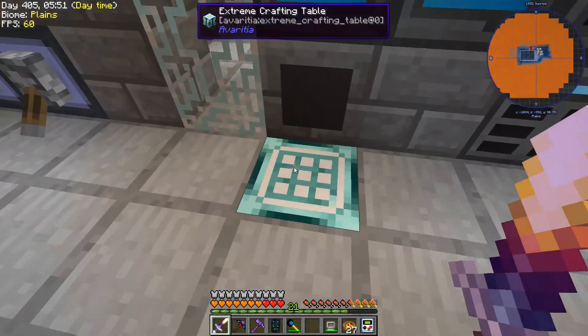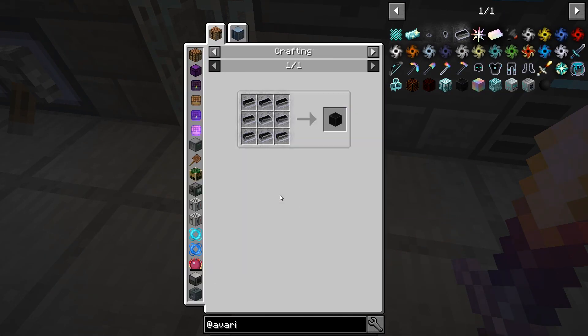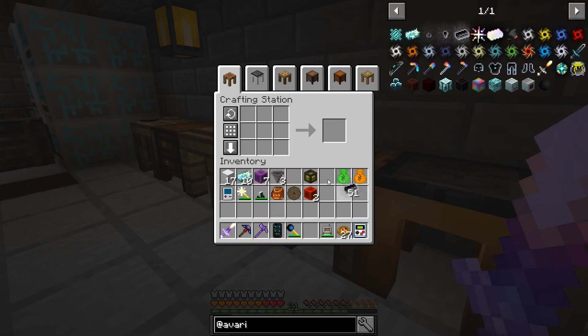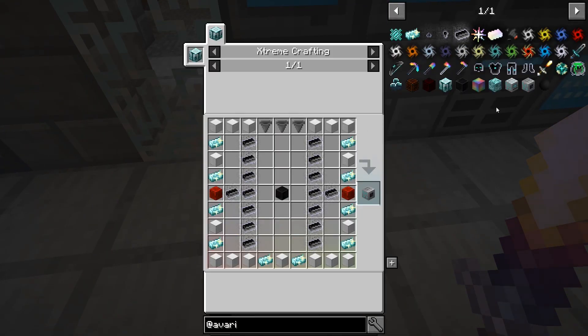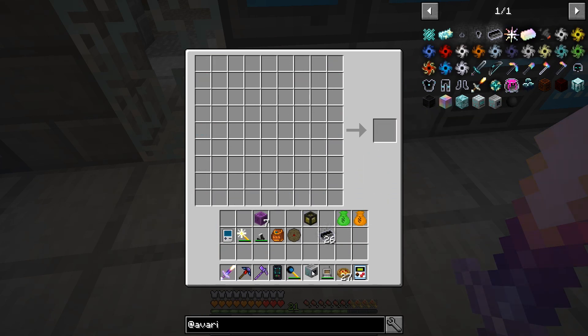Let's see if we can actually craft that. I'm missing one of these — I need to craft one of those. Let me actually craft it in here and we should be able to craft one of the neutronium compressors.